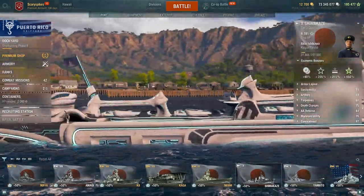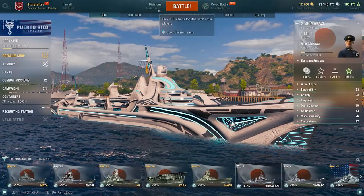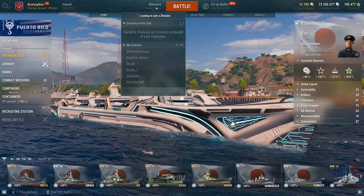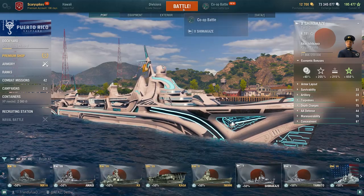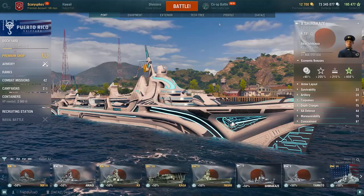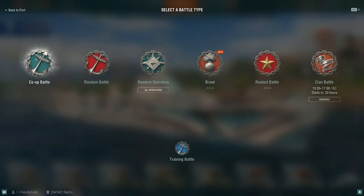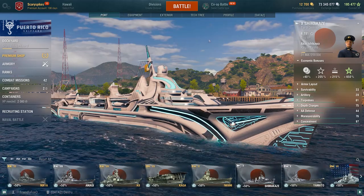At the top center of the screen you have divisions, where you can find friends and invite them to play in a group together. The main battle button takes you to the matchmaking screen, with a button at the bottom to leave the queue if needed. Just to the right of the battle button are all the different game modes — modes marked in teal are PvE, those in red are PvP, and there's also a practice mode if you want to try new ships without burdening other players with your inexperience.